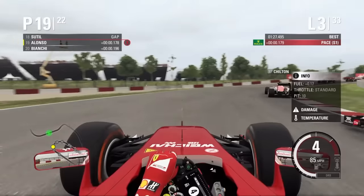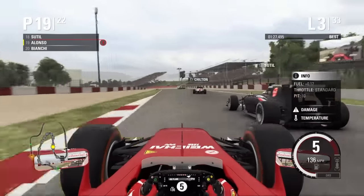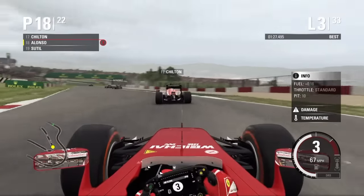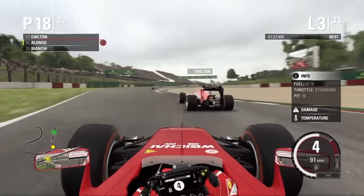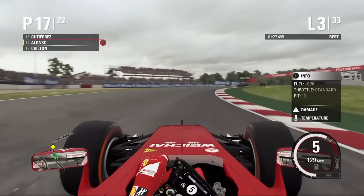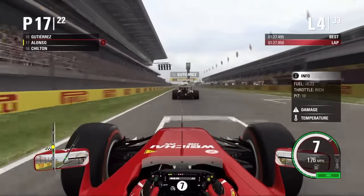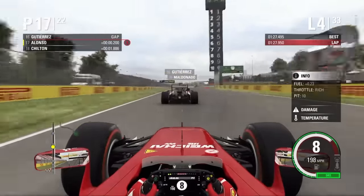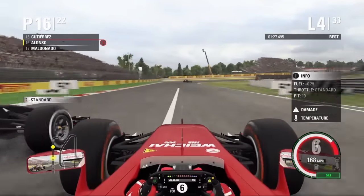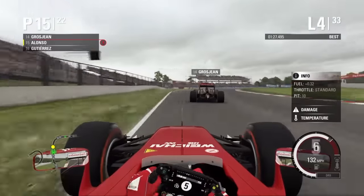Sutil is the next driver back for us and we try to go around the outside again — we don't quite manage it, but we do have the inside line for turn five. We brake a little bit, run a bit wide, but we're getting the move done. Max Chilton gets a beautiful amount of oversteer and that gives us the chance to move up to P17. Now we're on the back of Gutierrez as we start lap four — he's also got DRS on Maldonado. We overtake Maldonado, then overtake Gutierrez as well, putting us up to P15.